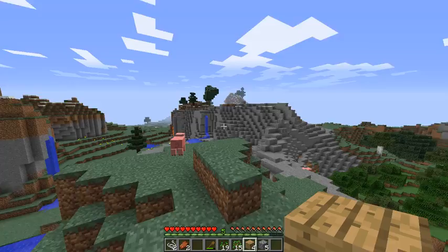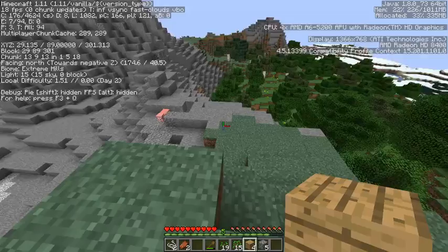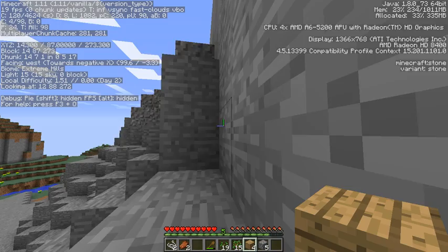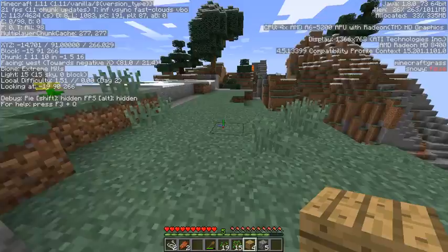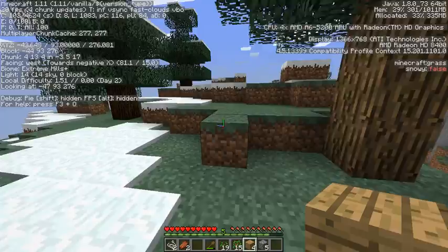Let me check — it's Extreme Hills. I think it might be Snowy Mountains. Extreme Hills all the way. I do think that's a taiga biome. I haven't played this in a long time, so I don't know if biome updates have been drastic. I know there's a new icebergs biome with polar bears now.